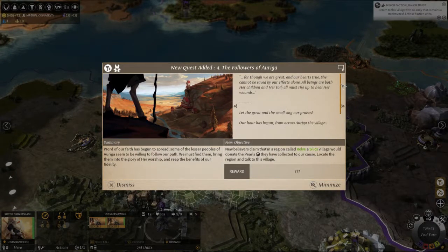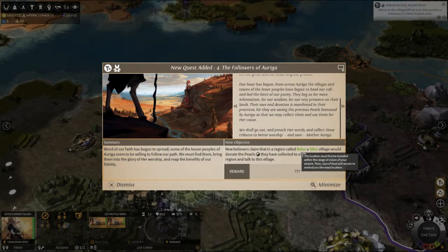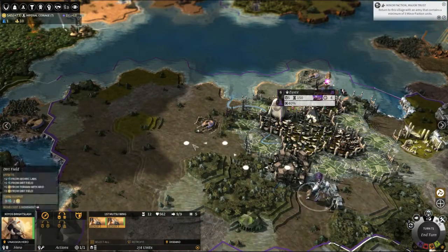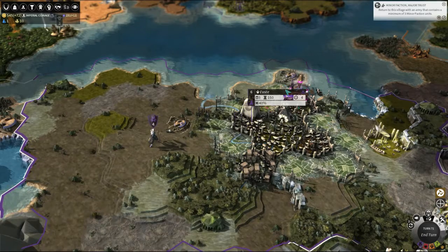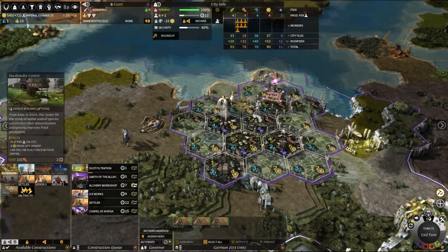Next quest: word of our phrase is read. New believers claim that a region called Relics — a serious village — would donate pearls collected to a cause. Locate the region and talk to this village. Reli, Silics — there they are, over there. You, come to here. New army — join your army with your commander. You're building a new guard to increase our things. Make your sea tile — just a little bit extra. We'll build instantly, just give us a little bit extra. Then your science and your food.